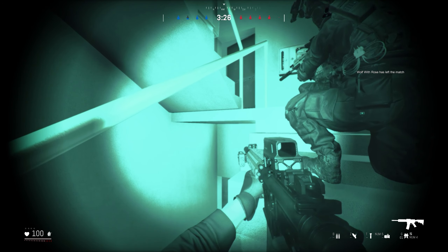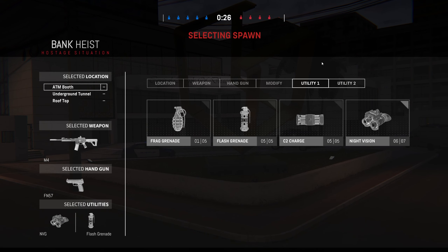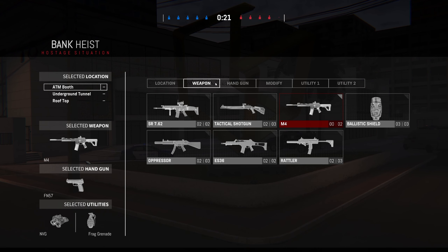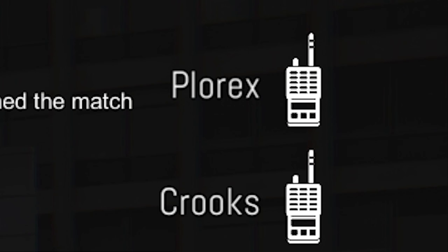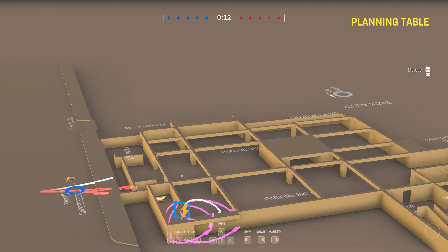A team much like this one. I'm going M4, get your NVGs on, go ahead and nade. I'm ready to rock and rumble. We're going for lights out, yeah boys? Roger that. Copy that. We go to this underground bit. Sounds good to me boys.